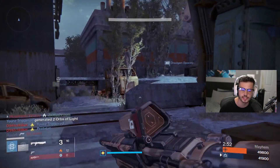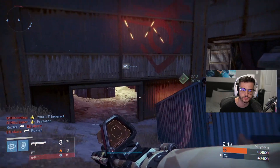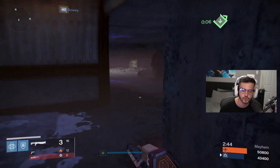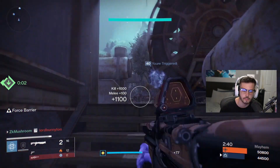I should put Armor of Light on my bubble so I can actually survive inside of it. Blessing of Light doesn't save me that much anymore. I'm going to get that melee on this guy.